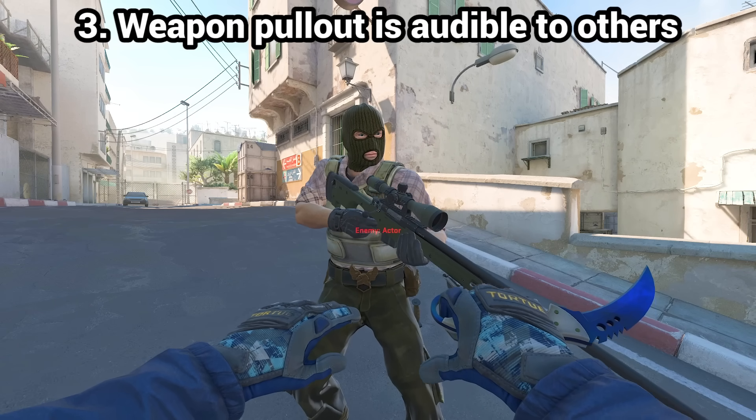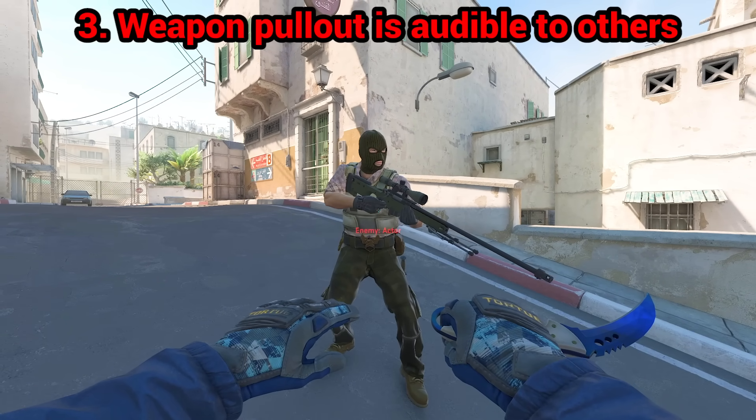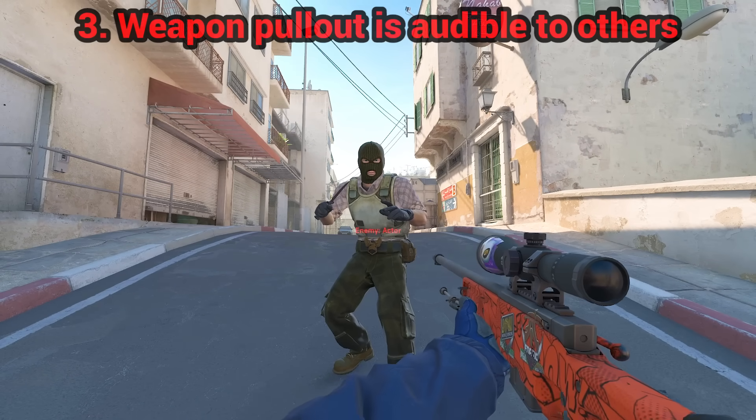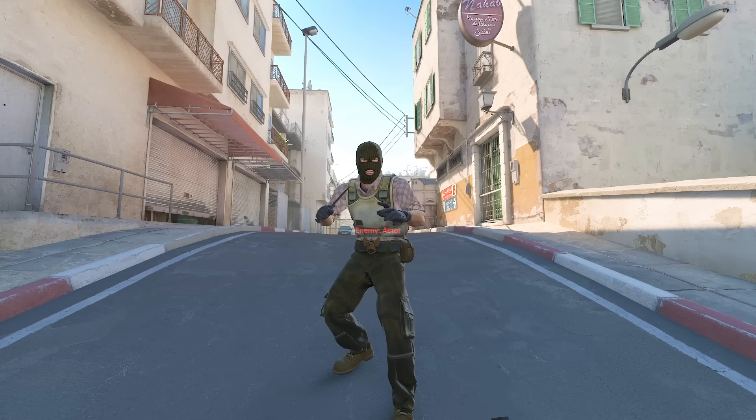Some say weapon pullout is audible to other players. It's not. This one is confusing especially to beginners because in your own POV you can hear that weapon and nade pullouts make noise, but those audio cues are only played for you, not for others.